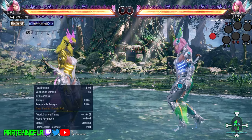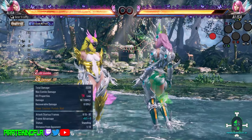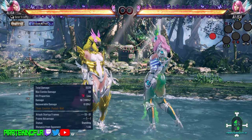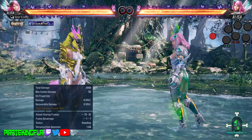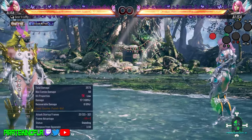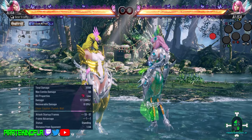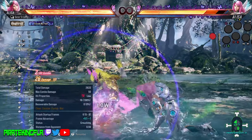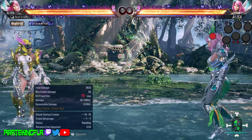A personal favorite low of mine that Elisa has is from crouch — she has 1+2. This is a 2-hit string, it's natural, decent damage at 26, and if it hits your opponent can't block it. Another low to keep in mind is her down 3 — it's a bit slower on startup but covers a lot of range, and it leaves Elisa in crouching position. So you might be able to go for down 3 and then go into the crouching 1+2 as a follow-up.